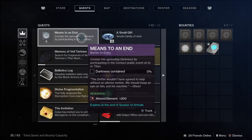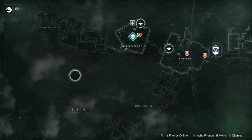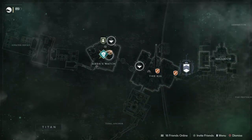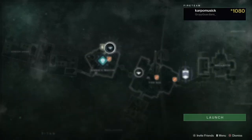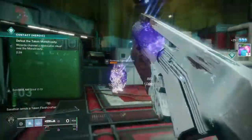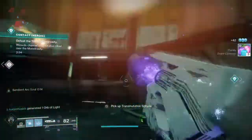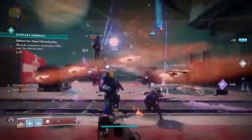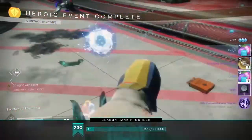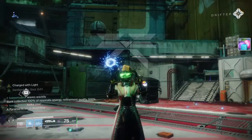The first part of the quest step is called Barrier to Entry. We need to complete some public events. Last week we were on IO, this week we are on Titan. We're going to spawn into the Siren's Watch and complete some contact public events. If you are a new light guardian, you need to accumulate 100% for this part of the quest step to be complete. If you complete two heroic events, you are done. If not, just get it to 100% and you'll be done with this part.